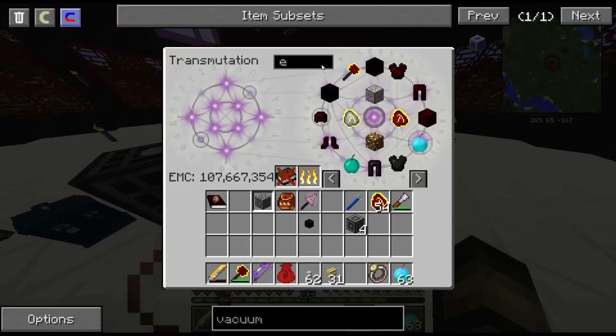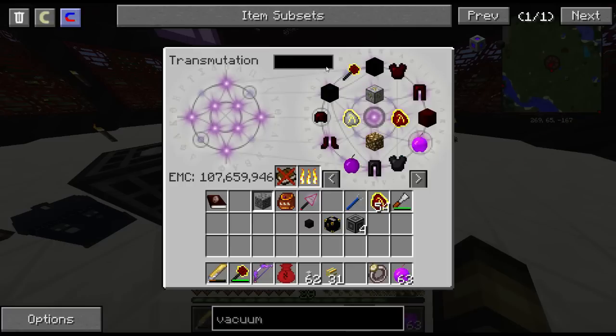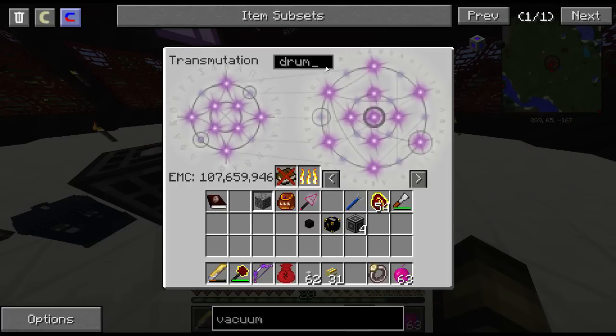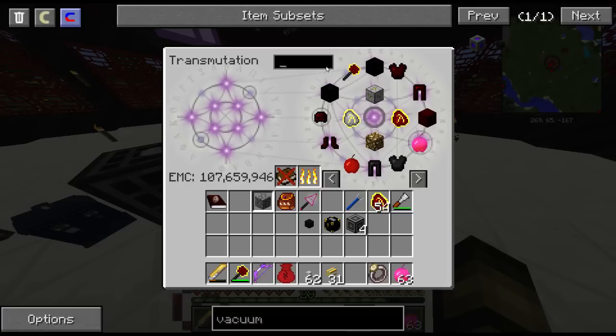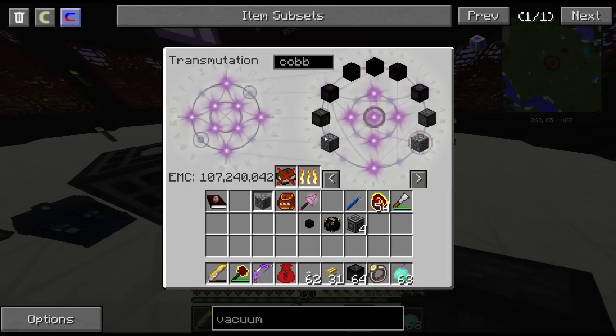Alright, and introduced. And then drum — oh yeah, let me just get some cobble. Let me do something. So, quadruple, triple, and diamond block.